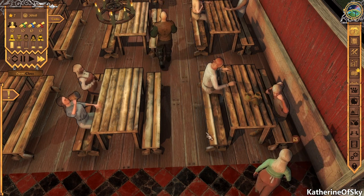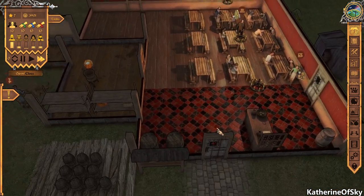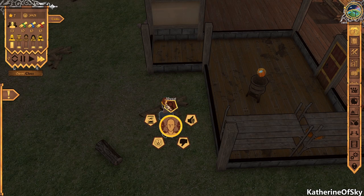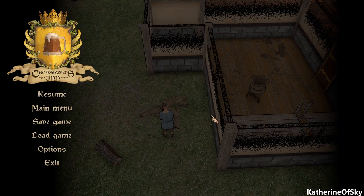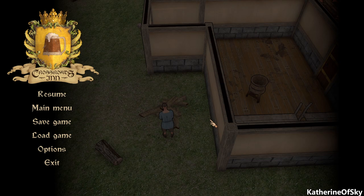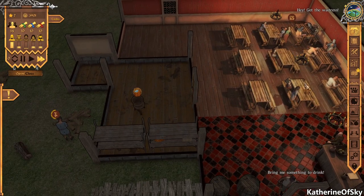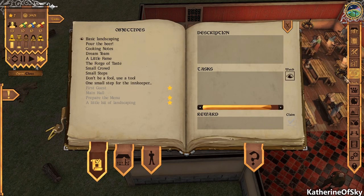There we go. Ulysses is here fixing stuff for us. I also want to put some light in the kitchen so our cooks have something to look forward to. Oh, we got a bunch of stuff — some gold coming in! We got a random recipe. Fame rises!